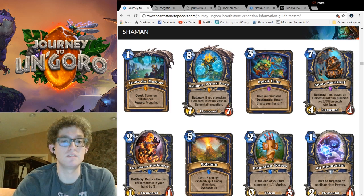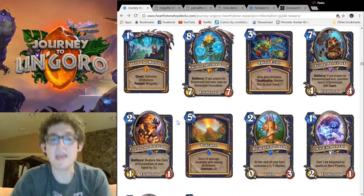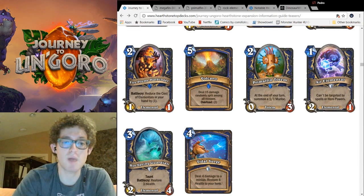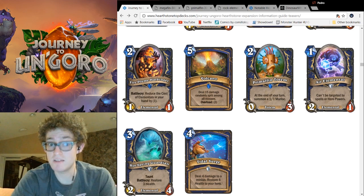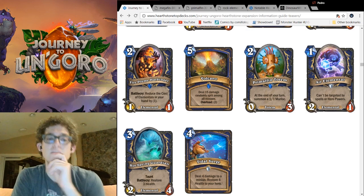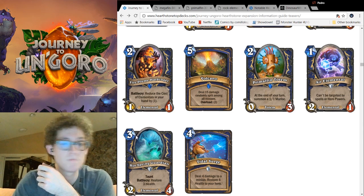And if you thought that was strong — what if it all costed one less? Well, it can, with Fire Plume Harbinger! A 2-mana 1-1 Elemental. Battlecry: reduce the cost of Elementals in your hand by 1. Now, this isn't amazing on turn 2 — the stats aren't good at all, and the effect won't hit all your large Elementals, which you're not gonna keep in the mulligan. But on turn 4 or 5, when you've gotten some cards in your hand, you play this, and next turn the Wonder Curve begins. This card has a lot of potential, and I expect it to be run 2-of in most Elemental Shamans. It's really, really, really good.